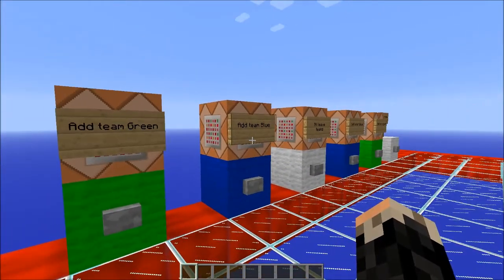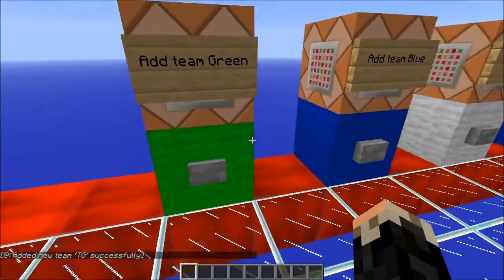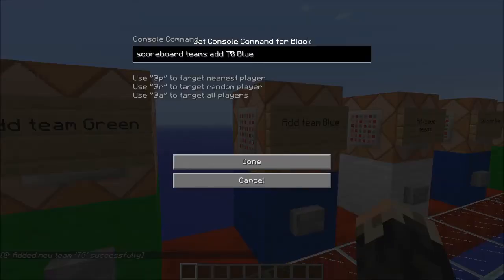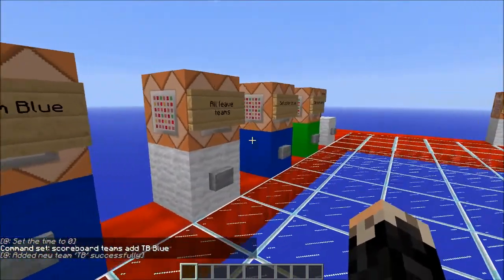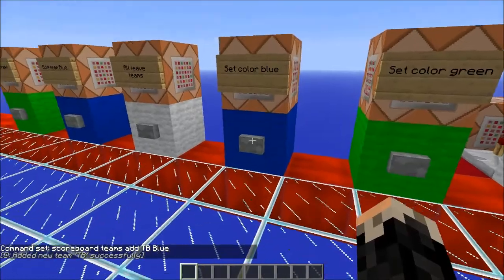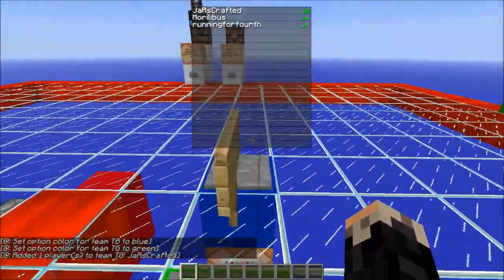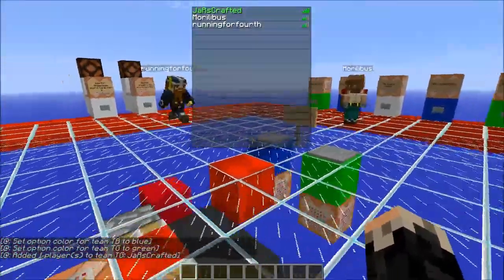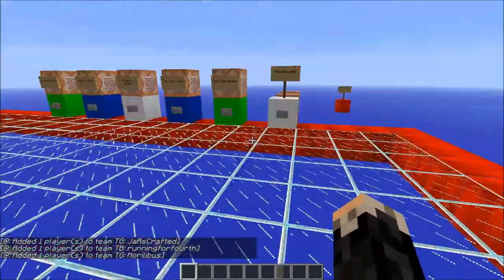The first thing we will need are teams. We have the green team, whose command name is TG — the name of the team is actually TG but it displays as green. We have the team blue which is TB. We have now created the teams. We will set the color to blue and green, which seems pretty reasonable. We can now join teams if we want to — green and blue.